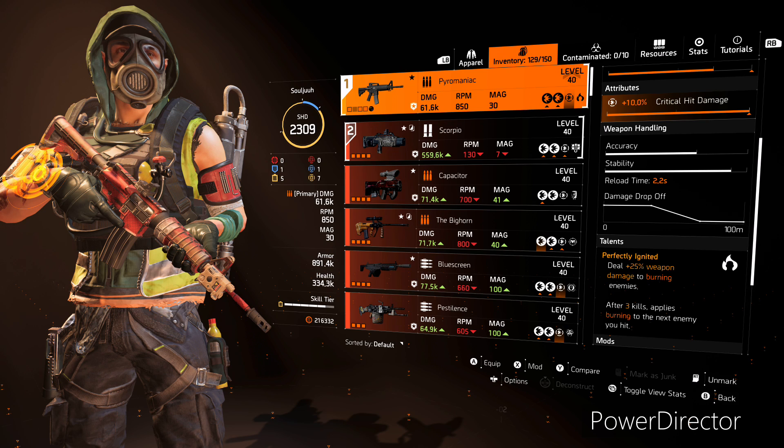For our primary weapon, I am running the named Police M4, the Pyromaniac, and I chose this for the talent Perfectly Ignited, which says: deal +25% weapon damage to burning enemies, and after three kills, applies a burning to the next enemy you hit.